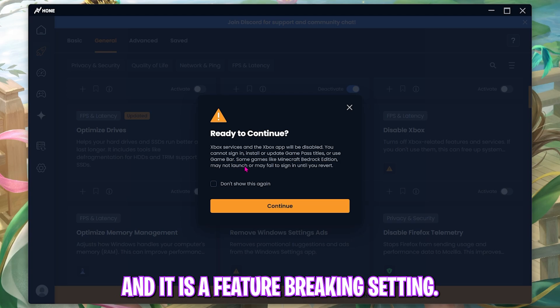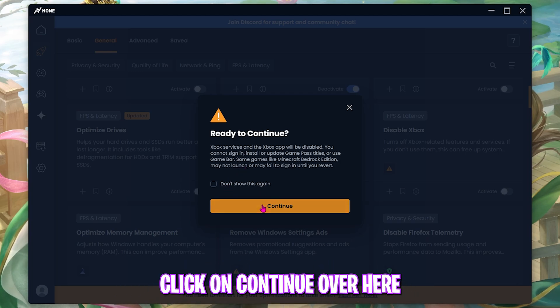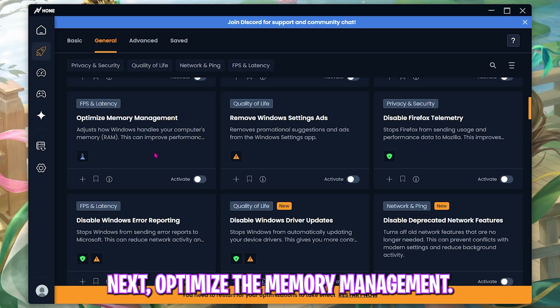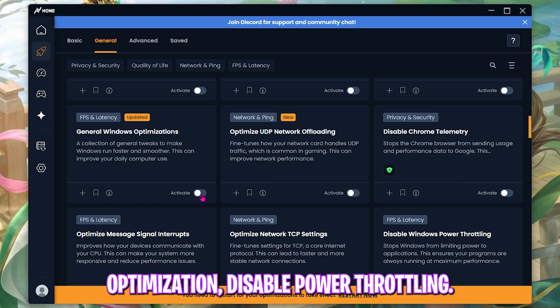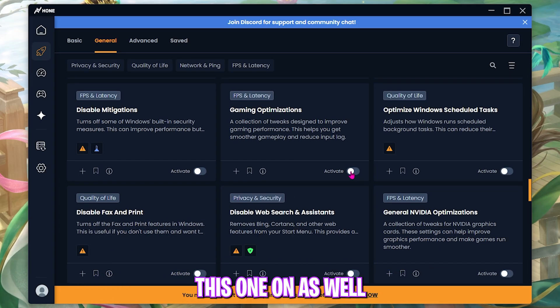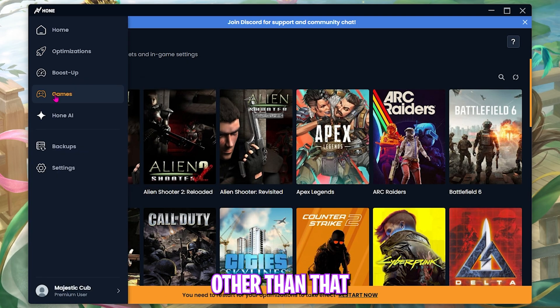In the Optimizations tab, enable Optimize IO Operations first. Then disable Xbox on your PC — it is a feature-breaking setting so click Continue, as Xbox is an overlay service. If you use it, you can skip this one. Next, enable Optimize Memory Management along with General Windows Optimization. Then enable Disable Power Throttling as well.